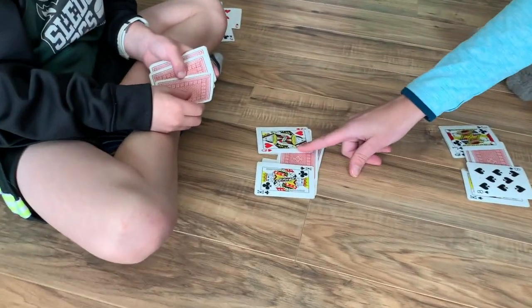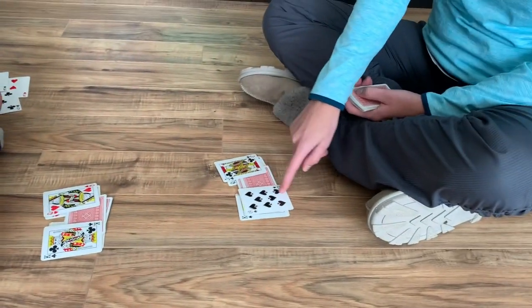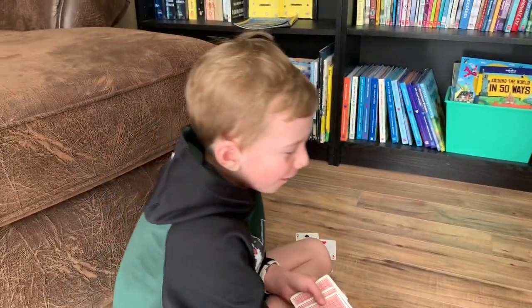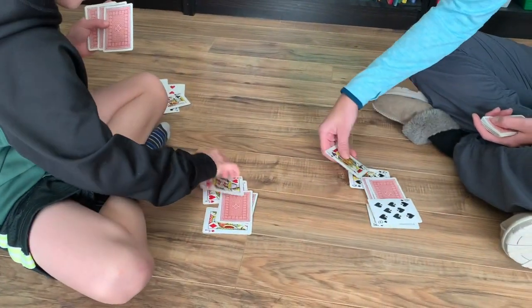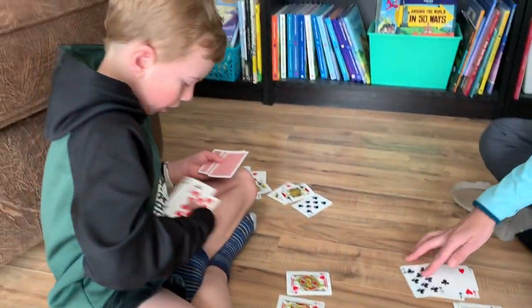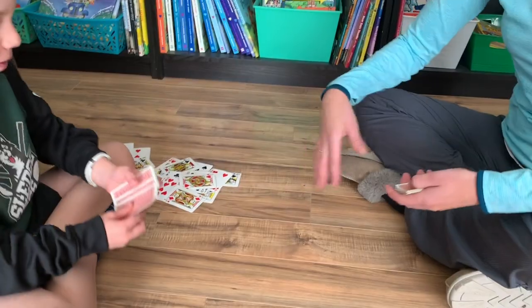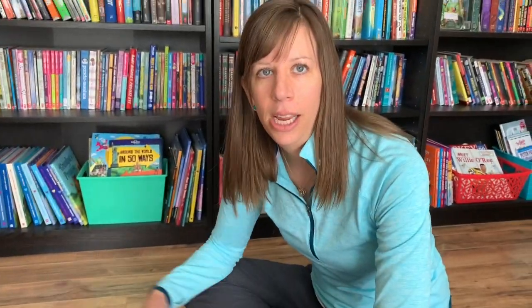Caleb got another 100 and I only got 10 times eight is 80. So Caleb wins all of them. Now what we're going to do is keep playing until all our cards are gone. Then we collect up everything that we won and put them in — you can shuffle them if you want — and you keep playing as long as you want or until one person has no more cards.